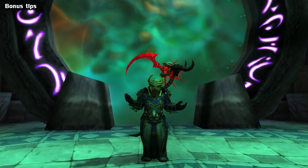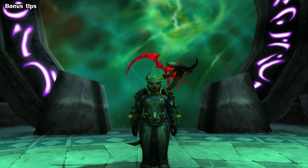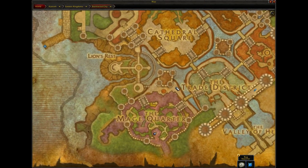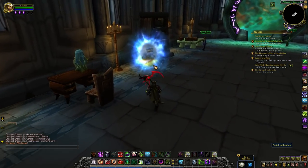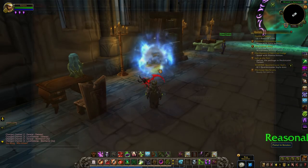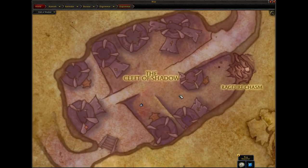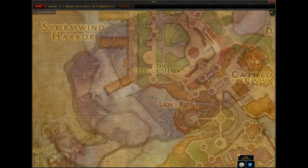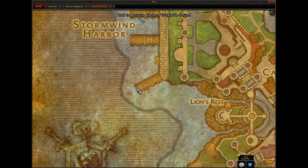If you get lost at any point and can't figure out how to get back to Zandalar or Kul Tiras — maybe your hearth is on cooldown or you didn't want to set it there — you can always find portals back there in your major city. For the Alliance, it's right here in the Mage Tower in Stormwind, and for the Horde, it's right here in Orgrimmar. There are also boats marked on your map in your respective harbors.